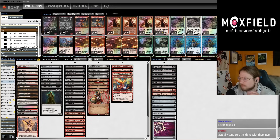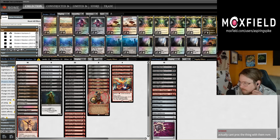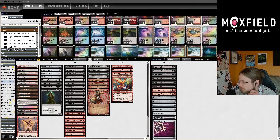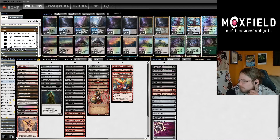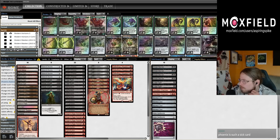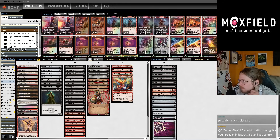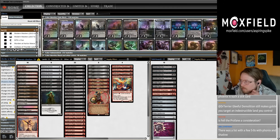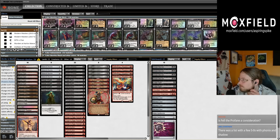I didn't actually get around to testing this one last night, but I ended up building it and wanted to add some of the black MDFCs to have higher mana value overall. I was thinking about splashing white with Godless Shrine, but I'm not really wanting to splash white for anything, so I pulled those cards out. I'll put in the four-mana destroy target creature or planeswalker — Fell the Profane — over Boggart. The higher mana value for Collect Evidence is kind of why we're playing it, and I don't mind the extra removal.